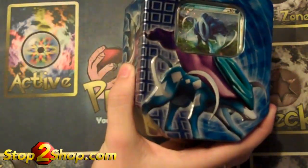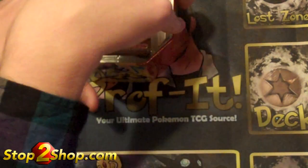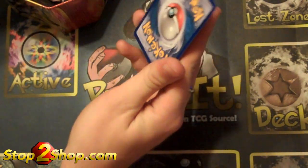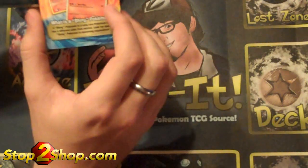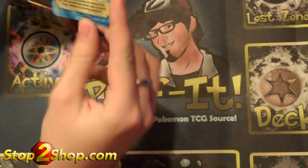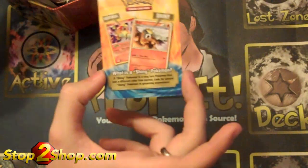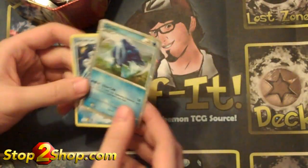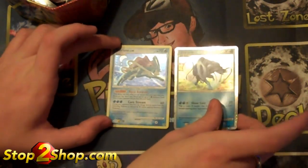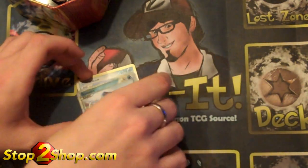Next up is Suicune. Another interesting thing - this little insert talking about the shiny Pokemon has the exact same thickness of a Pokemon card, so you can almost call this an exclusive card. It's definitely not a cheap paper insert. Here are the two cards - I think the shiny Suicune looks awesome. And then here's the Glass Hollow Suicune. Both really cool promos for collectors.